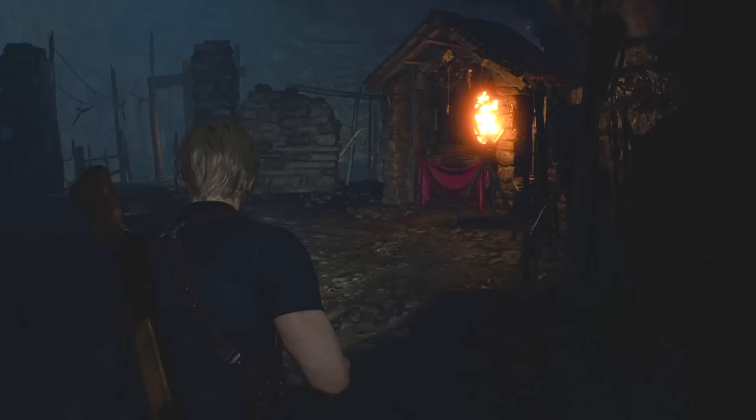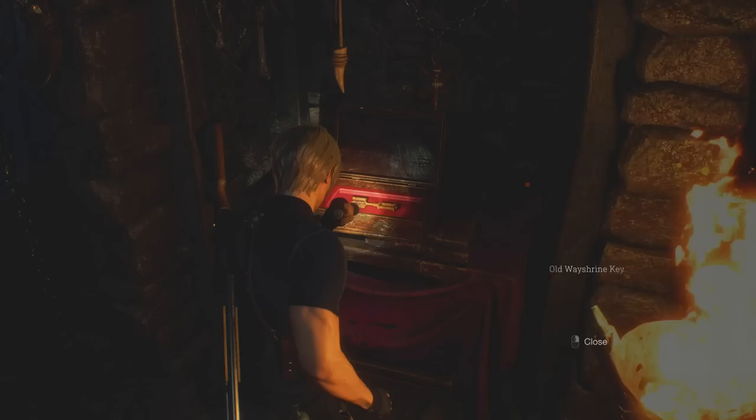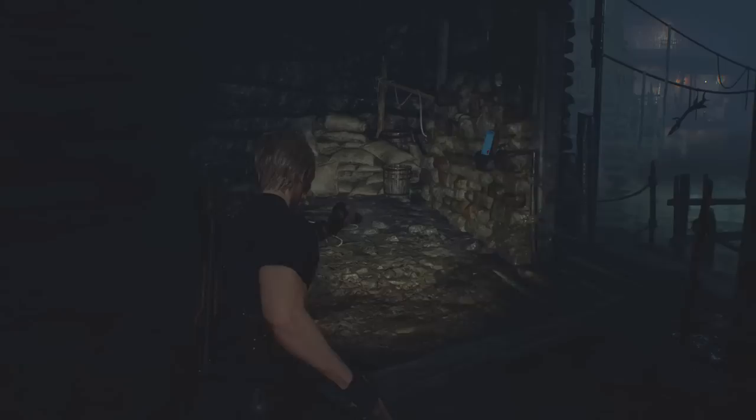Are we safe here? Seems like we might be. What have we got here? Don't need a fancy key for this. Oh, but it is a fancy key — an old wayshrine key. Look at the way it's shaped. That's the key I think I'm looking for for those weird boxes.